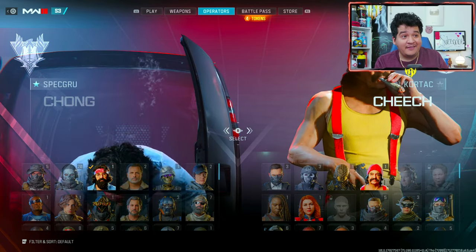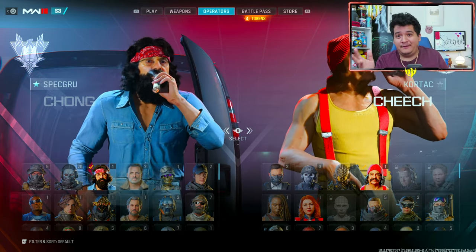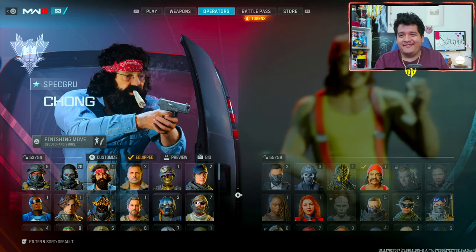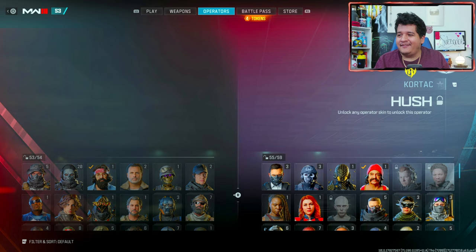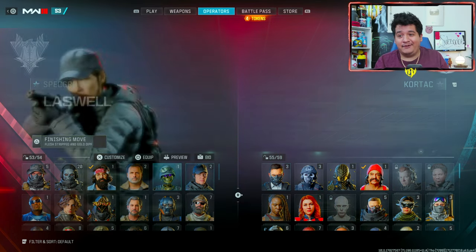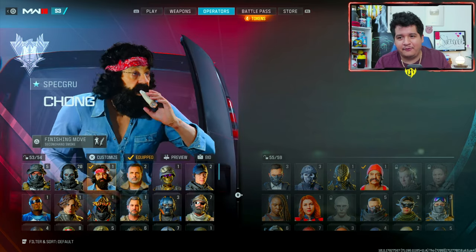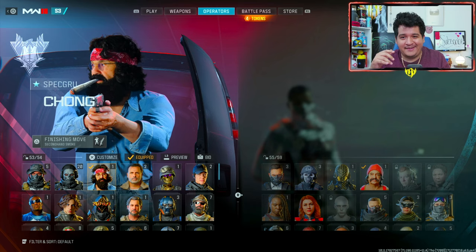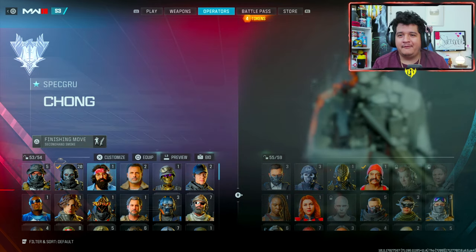Cheech and Chong are both on either side of the operator list — Chong on the left side with his pistol and Cheech on the right side, so you can run them at the same time. That's great because it would have sucked if they were both on the same side. Let me show you Chong's freaking intro — I think it's really funny, watch this.